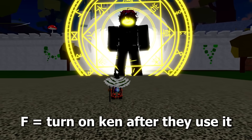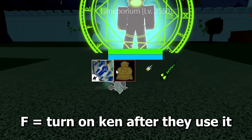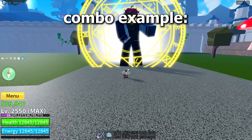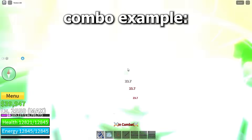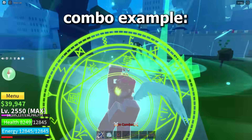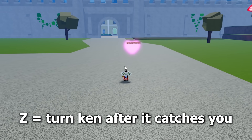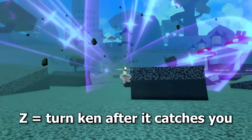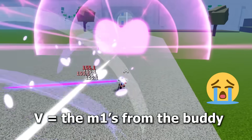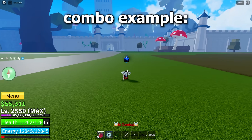Buddha: the only move you can Kentrick for Buddha is the F move — turn on Ken after they use it. Combo example. Love: you can Kentrick the Z move by turning your Ken on after it catches you. Other than that, you can only Kentrick the clicks of the buddy from the V move. Combo example.